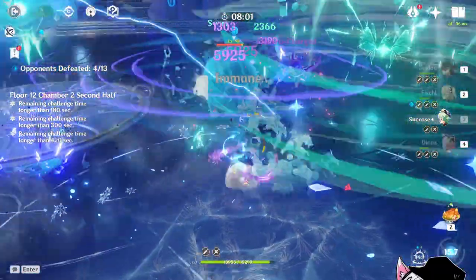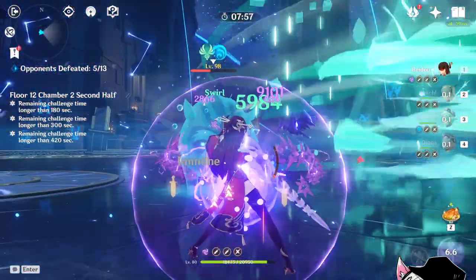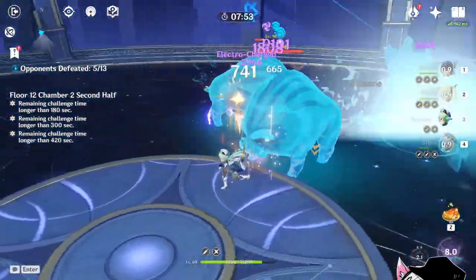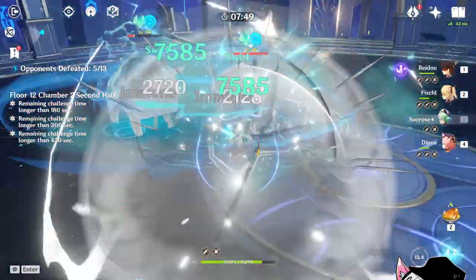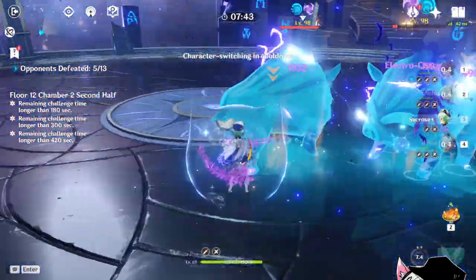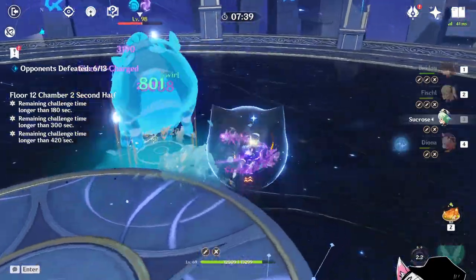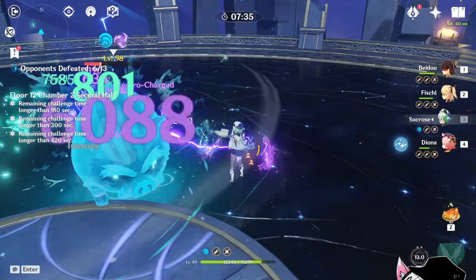Unfortunately my Sucrose elemental burst dropped a bit too far, but that's actually okay — it's not a big deal since we are mostly done with the first phase. We just simply DPS these two boars down. Unfortunately, this one boar didn't group up since the beginning of the fight, so he is almost full HP and it does cost me a fair amount of time to kill him. It's unfortunate that I lost some time, but that's okay since we still have a lot of time to spare.